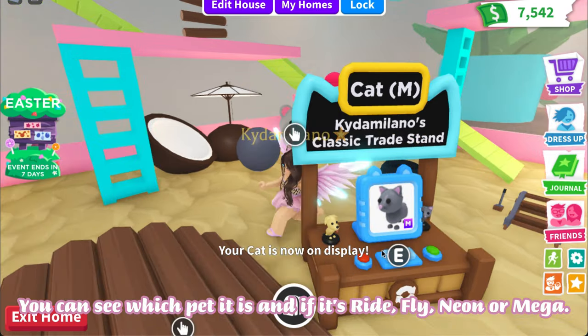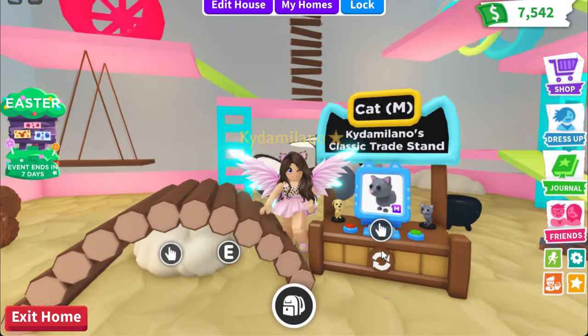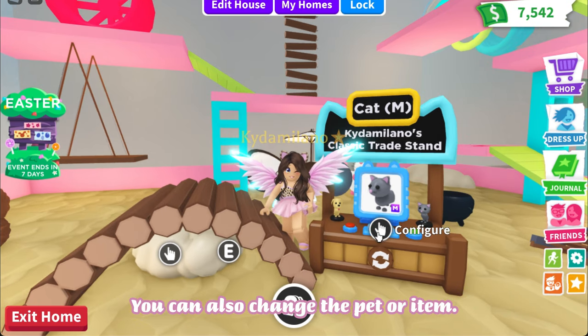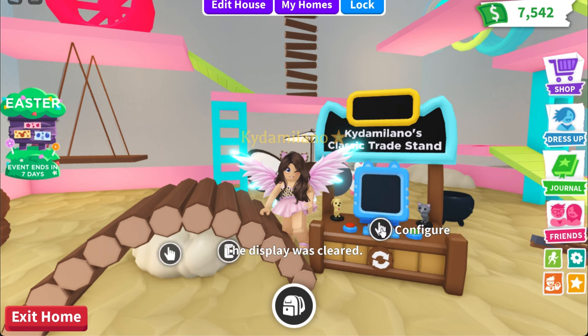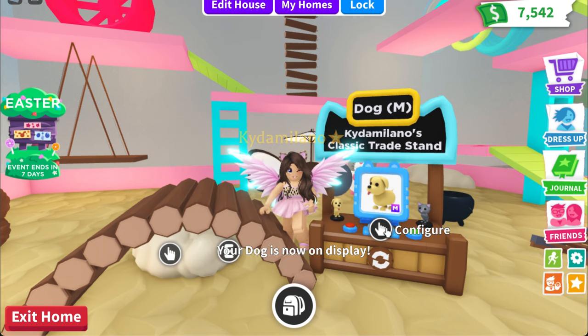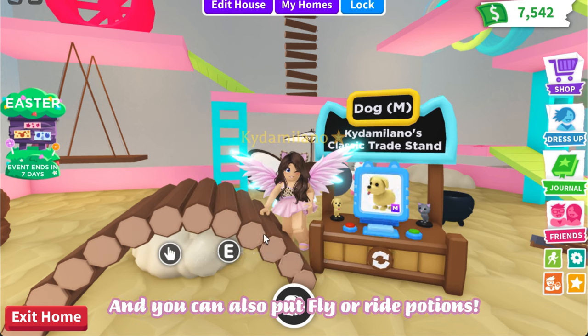You can see which pet it is and if it's ride, fly, neon, or mega — this way it's easy to find someone who's interested in that pet. You can also change the pet or item, and you can put fly or ride potions in as well.